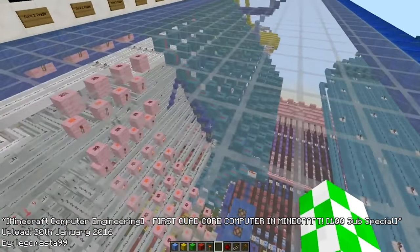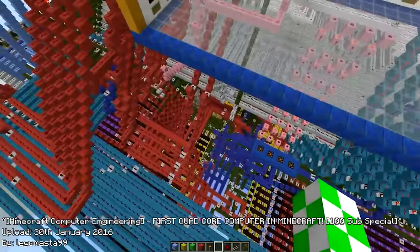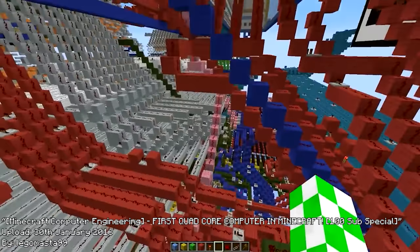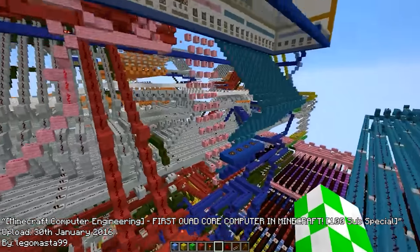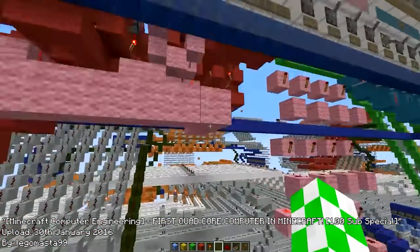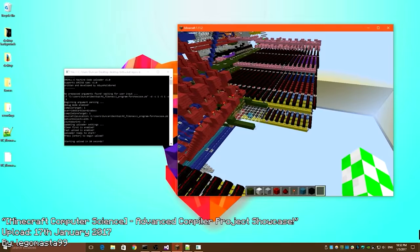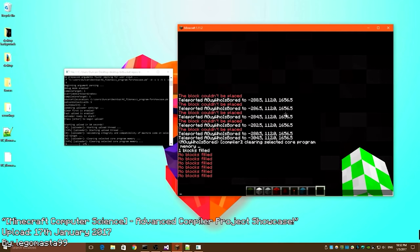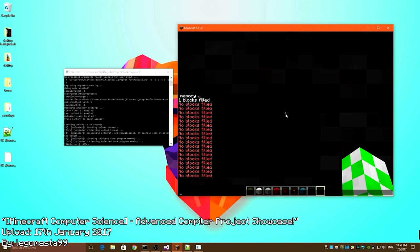Another innovator was Legomasta 99, who made the first quad-core CPU in Minecraft, although once again held back by the fact that it was only 8-bit and did not have a true display. It does have inputs and outputs, so you could program it to do things like opening piston doors or really any other redstone functions within Minecraft. This guy also made an entire programming language which allows programs to be written on someone's computer and then uploaded into Minecraft by generating fill commands that it performs automatically to write the code in, and this is probably Legomasta's greatest achievement.